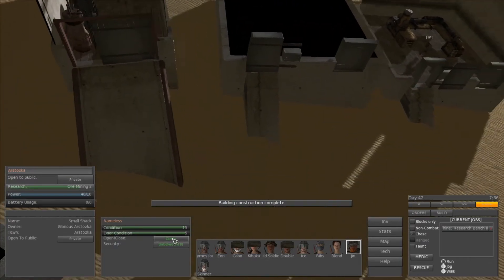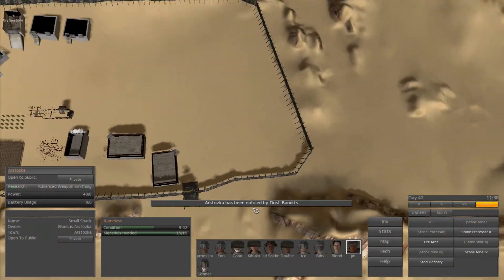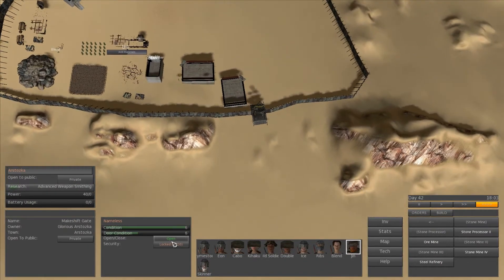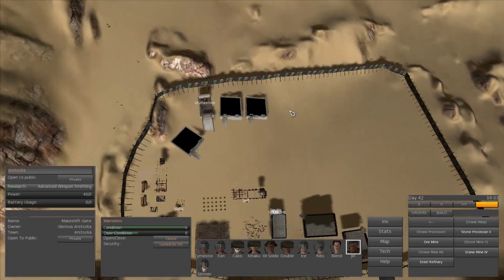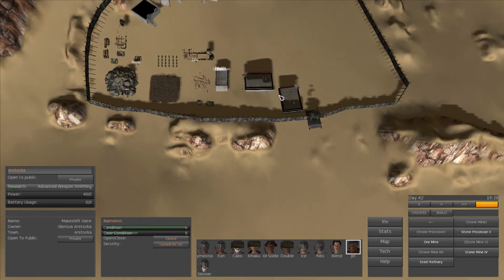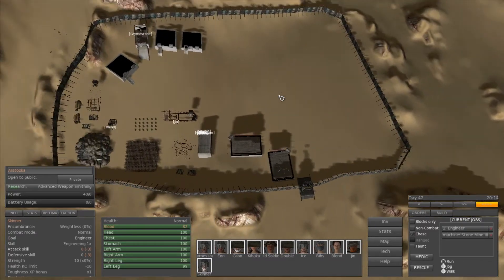We'll cut ahead to where at least some construction is finished and we can start seeing the benefits. Here's something interesting — a notification saying my city has been detected by dust bandits, so they noticed it. I went ahead and closed the gate and locked it. Condition is only at 6, so we'll see how this goes. I don't really see them anywhere yet, so they'll show up eventually. This probably means there's going to be a raid with like 50 of these guys coming at me.